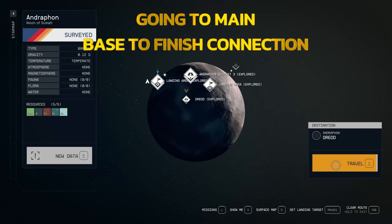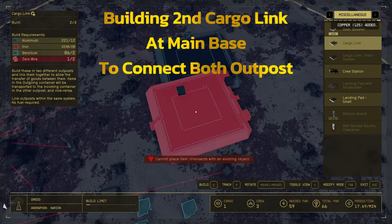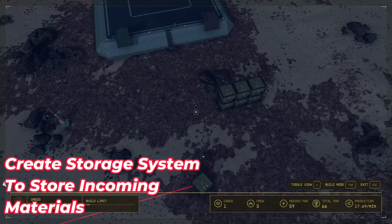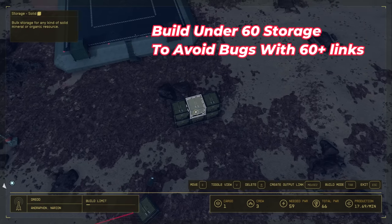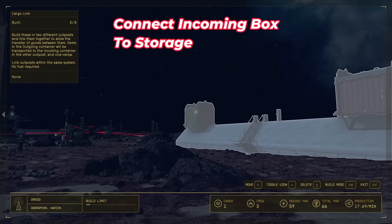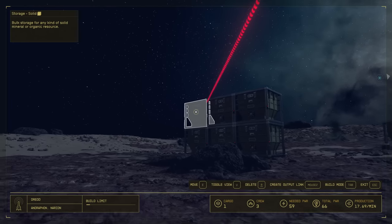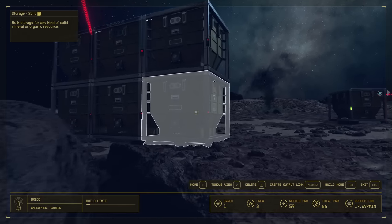Now we're going to go to what would be your main outpost — for me that's Dread. We are on the receiving end now, so we need to build the cargo link to establish connection with the resources we're sending from the other outpost. We also want to establish a storage system to accumulate those received goods. These boxes only hold up to 500, so you want accumulating storage — build a pretty sufficient storage system, more than three boxes. Do not connect the outgoing box here. Make sure it says 'cargo link incoming' in the top left, then plug this into the first in the chain and link the storage boxes so they all fill.